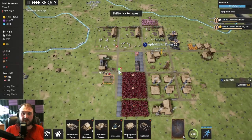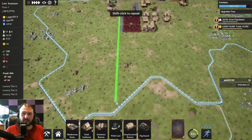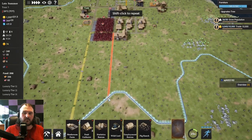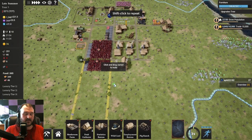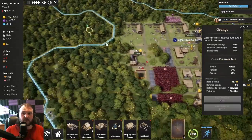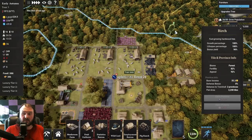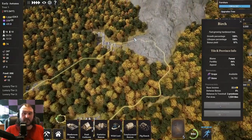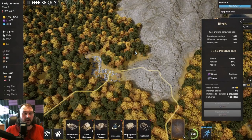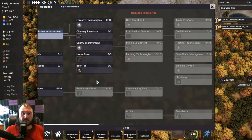Let's expand out our road system a little bit down this way so they can move around pretty well, and we'll do another road over here. Money is a big concern since we have to buy more territory. 1,600 for this territory; this one up here is nearly 4K; this one's 3K. This one, which leads into the mountain areas where we'll get coal and iron, is also pretty expensive.